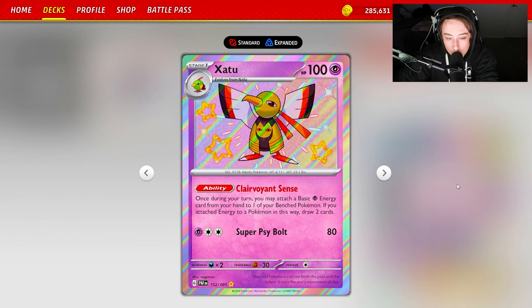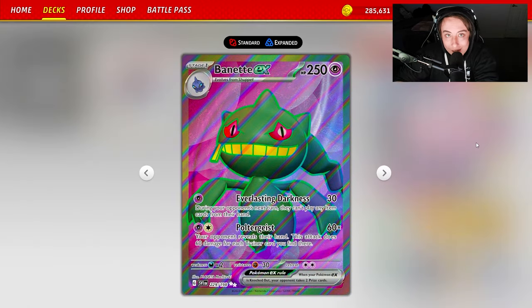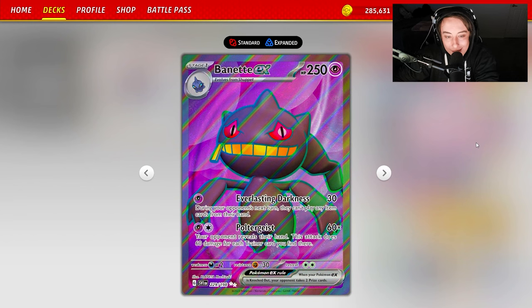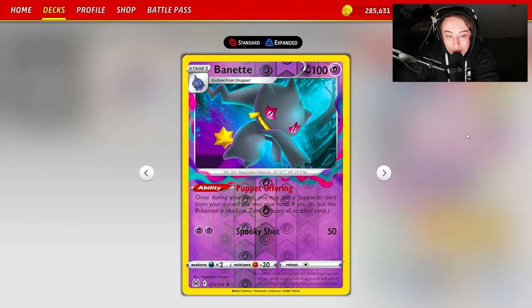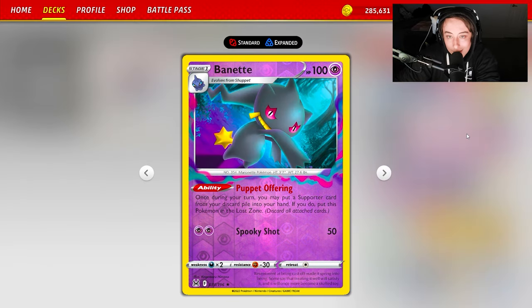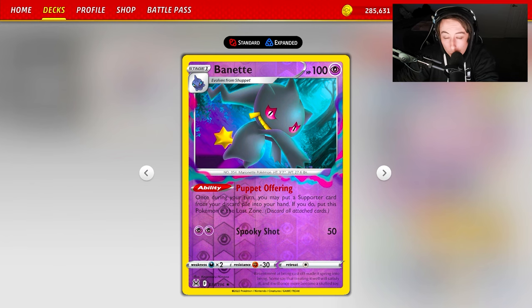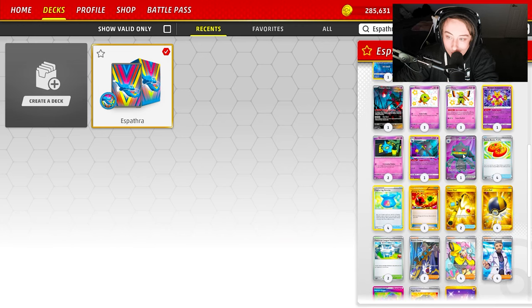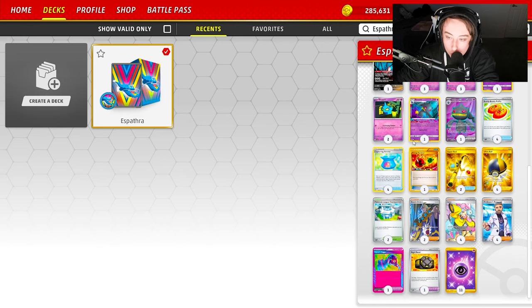It's very strong when paired with cards like Zatu. Zatu's Clairvoyance Sense — once during your turn, you can attach a basic Psychic energy from your hand to one of your Bench Pokémon, and if you do, you draw two cards. It becomes really strong at powering up your Pokémon. We're also playing a 2-2 line of Banette: one Banette EX with Everlasting Darkness, which does 30 damage and item locks your opponent, and then Poltergeist, where your opponent reveals their hand and takes 60 damage times the number of trainers there.